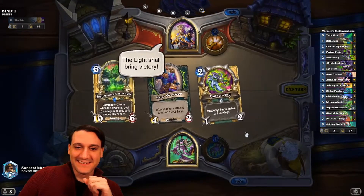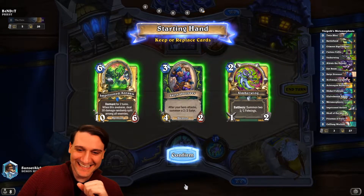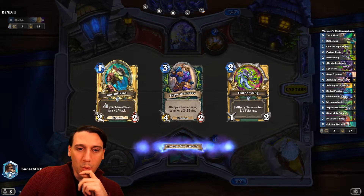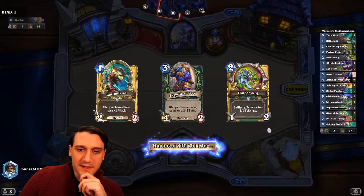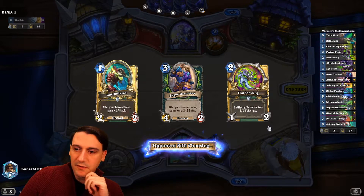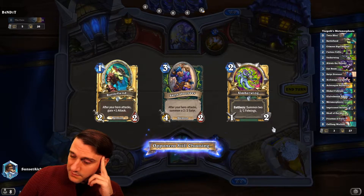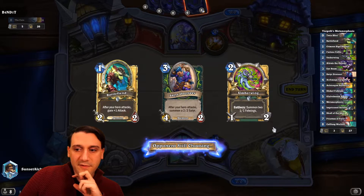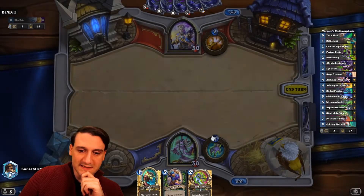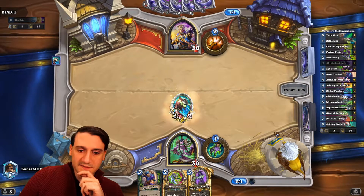Hey look, it's a Priest — actually, that's maybe worse than Demon Hunter. Satyr Overseer is actually kind of nice, so let's hold on to him. Does he mulligan his far left card? If not, we might hold off from smacking him around a lot. Though against a Priest, most of the time they're slow enough that we're going to be able to pull our crazy stuff — Archmage Vargoth, Metamorphosis — and test it out. He did mulligan his far left card, so we are going to start hitting him next turn.